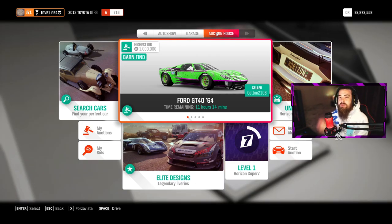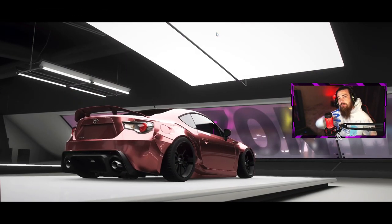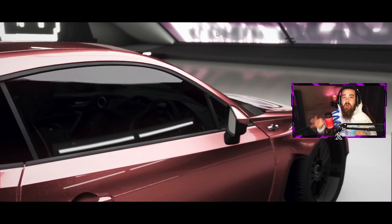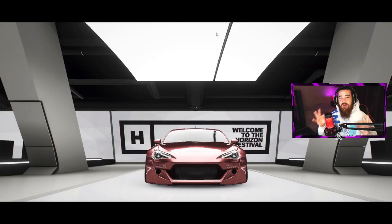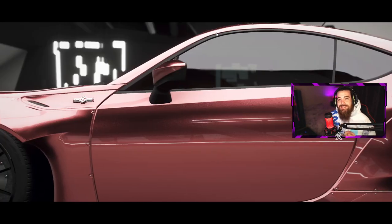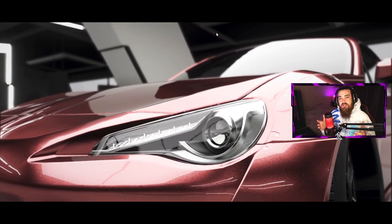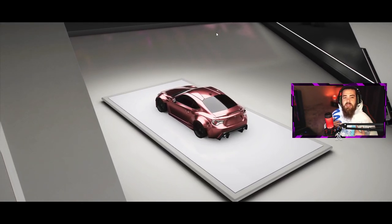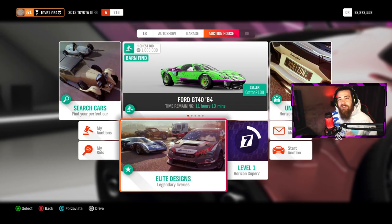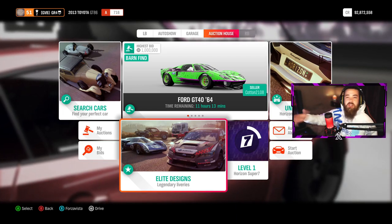Let's get right into Forza Horizon 4. The first method we're going to cover is the auction house — one of the quickest and easiest ways to make money. With the festival playlist coming back around, you can get rare cars like the LFA and the GT86, currently selling for 3 to 5 million, which shoot up to 15 to 20 million when they're no longer available. I currently have around 92 million credits just from buying and selling cars, knowing when prices dip and when they go back up.